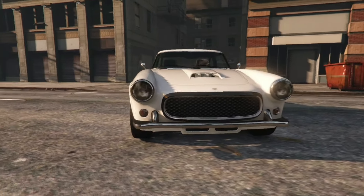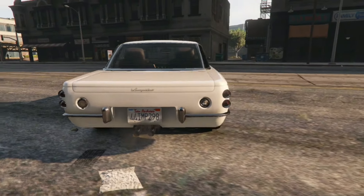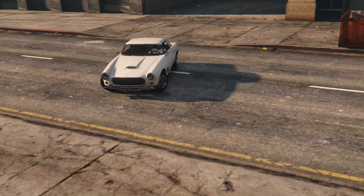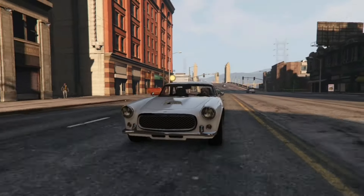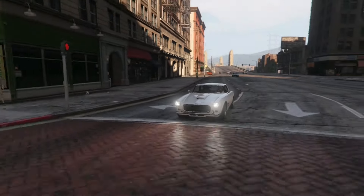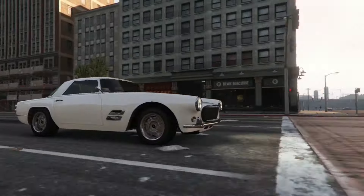Next in line, I got the Lampadati Casco. It's a two-door classic car in GTA 5 Online, based on the Maserati 3500 GT. Honestly, it does look good — I love this car. I kept mine stock, didn't touch anything. It's perfect the way it is. Performance-wise, don't expect high performance — it's a classic car at the end of the day. Top speed is about 90 miles per hour stock, and it goes up to 100 miles per hour when you upgrade it.